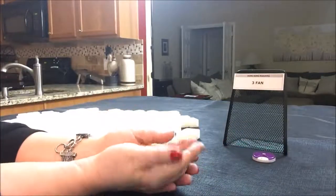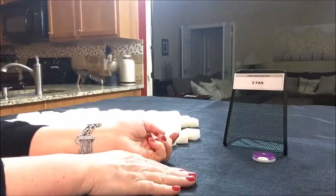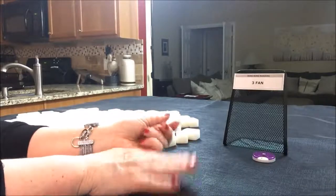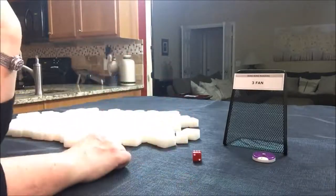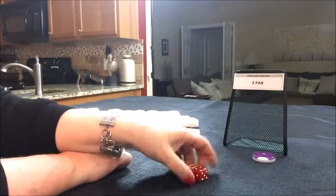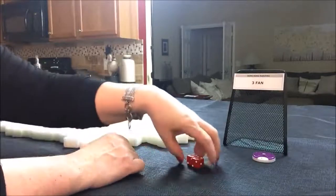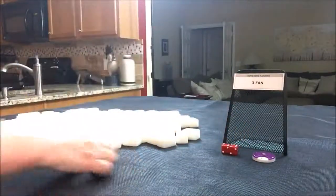I'm going to roll the dice to see which seat we're in. That's not really part of the game, but it randomizes the variables for the practice. I rolled a ten — ten is south. So I'm going to put a two up just so we remember which seat we're in.